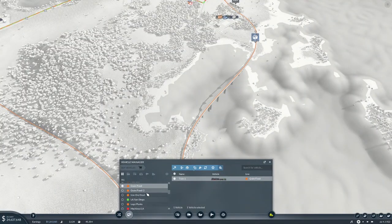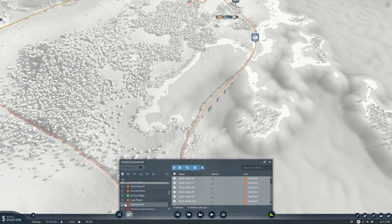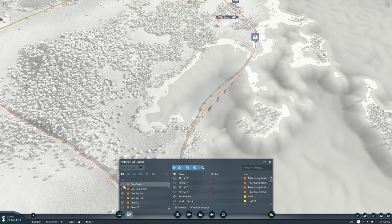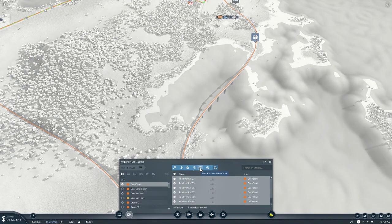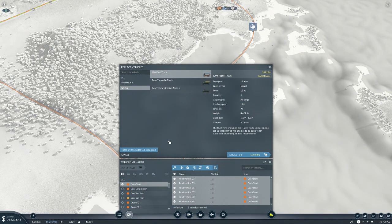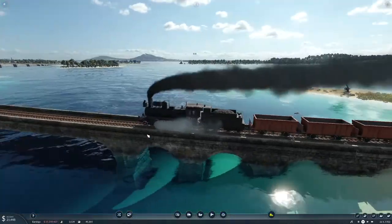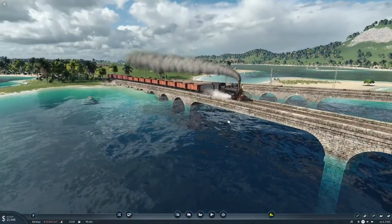We need to change out our vehicles on the line. We have the Benz trucks now and actual buses, so let's put the Benzes on the lines and the buses on the bus lines. I also swapped out the boxcars and gondolas on the initial first train because I forgot to do that — I only swapped out the locomotive.